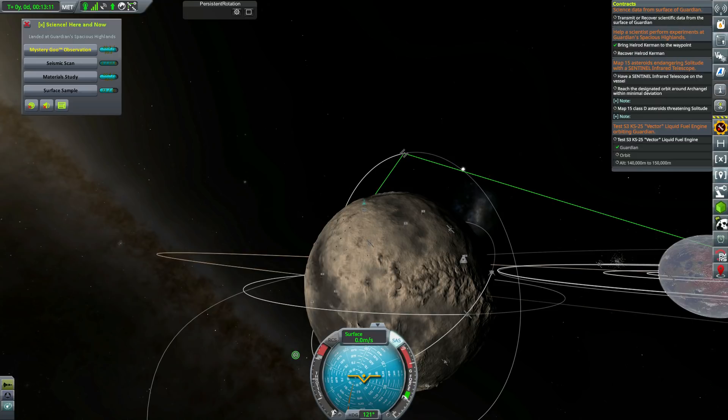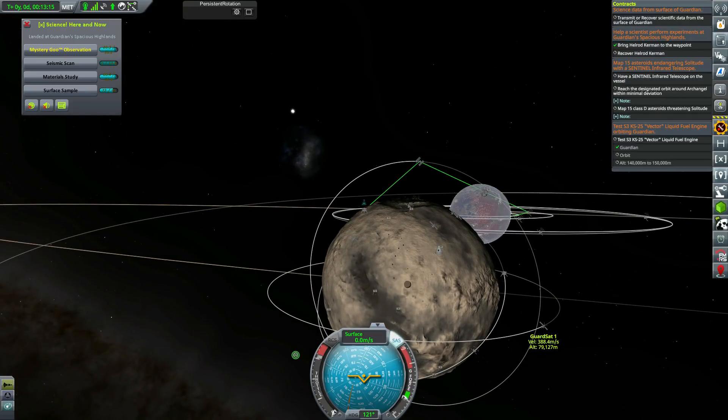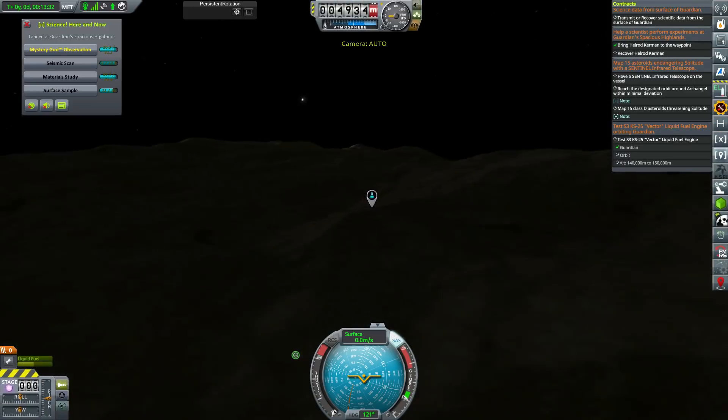Now we can set the seismic scanner to record data and then smash something to the surface to get science that way — that is part of KSP Interstellar. But we don't really have anything viable for smashing into the surface. I mean, we have Gardsat 1, but that's a communications satellite — not a very good one, but I still don't think it deserves being smashed into the surface. We also have the Gryphon 2 lander but we have no control over that, so we'll leave it for another day.